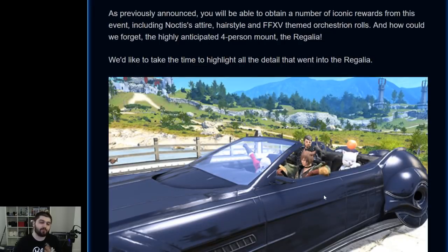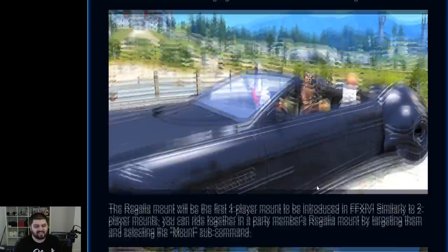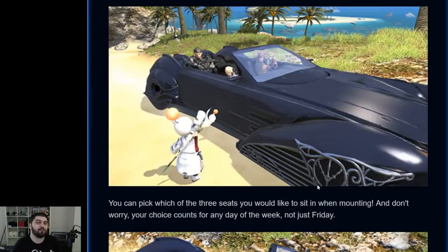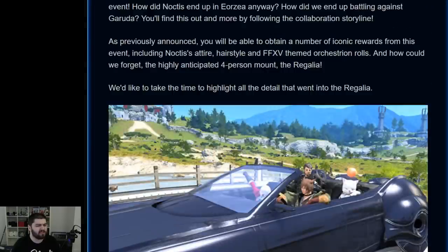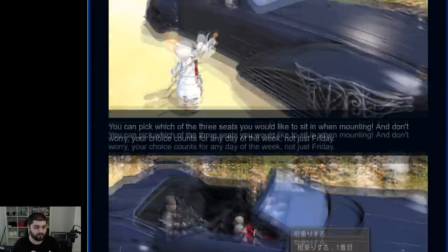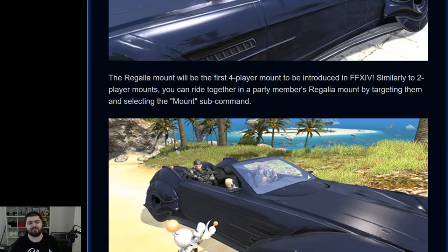The rest of the dev blog is pretty much just a preview of the Regalia mount itself. If you've seen the trailer for the collaboration, you've probably seen this already, but they go over a couple of things about how the mount is going to function. If you've used a multi-seater mount in Final Fantasy XIV before, it's very similar — you basically right-click on the person who's already mounted and choose to ride the mount.